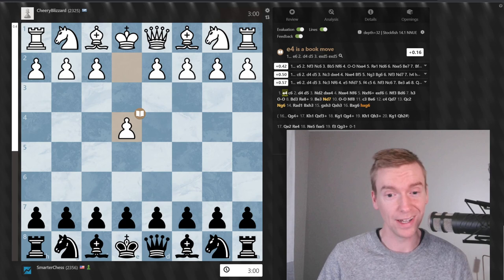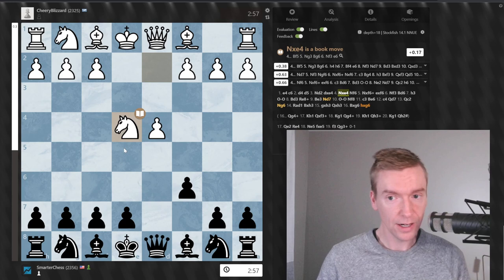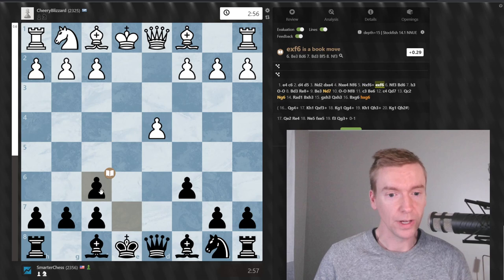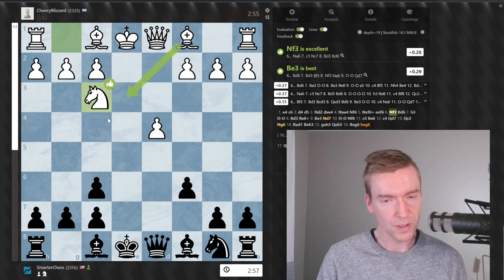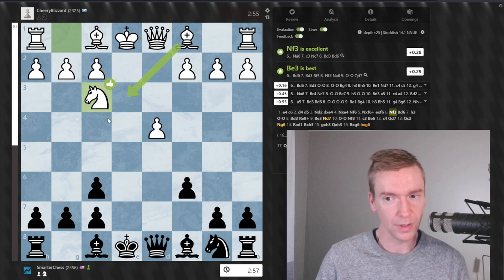We got e4 c6 and d4 d5 — that's Caro-Kann. After knight to d2, we always recommend taking and playing knight to f6 in our Caro-Kann course. This is called the Tartakower. After white takes, we take with the e-pawn. What I really like about the Tartakower is you get these interesting positions, and it's not the most common defense against knight c3 and knight d2 on move 3, so white opponents tend to be less likely to be well booked up in these lines.